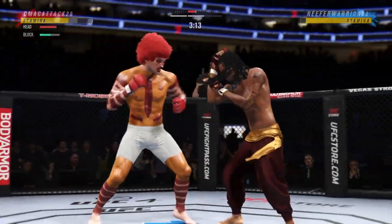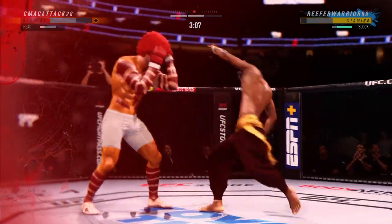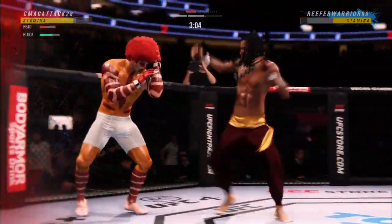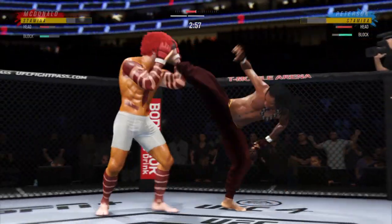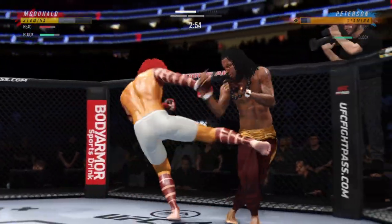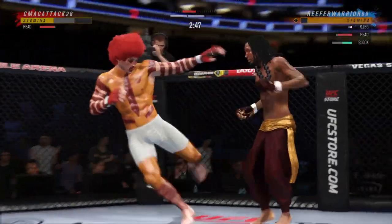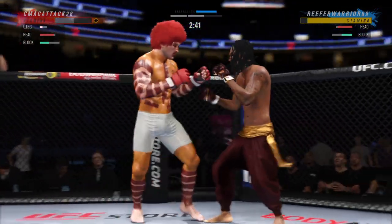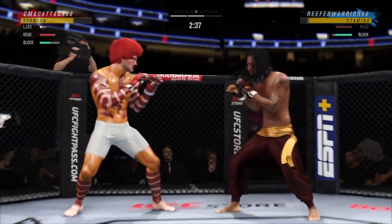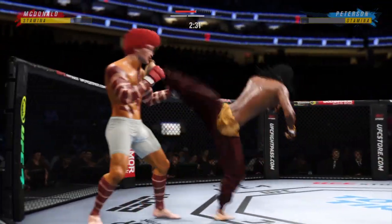Throws a big right hand but doesn't find its home — clips him with the right hand. His opponent doesn't know where he is right now, seeing tweety birds over his head. When you take a hook like that you are on wobbly legs. He's really picked up the pace here in round two, much more aggressive now, starting to find himself in the pocket.